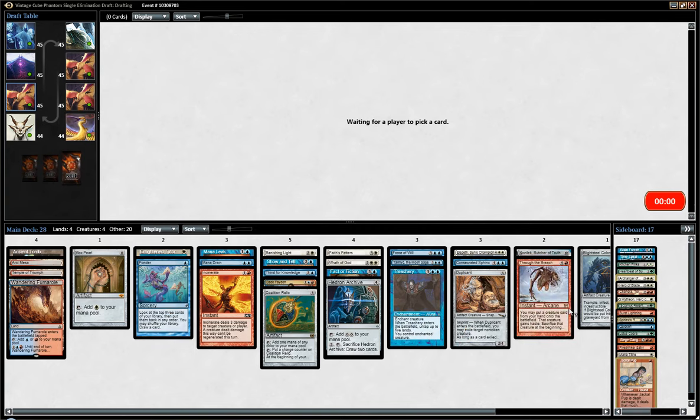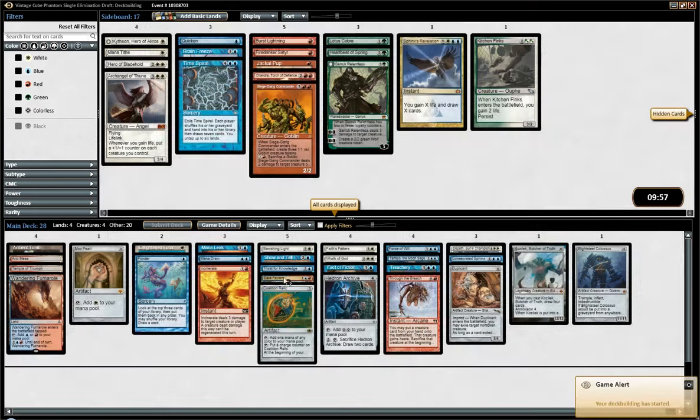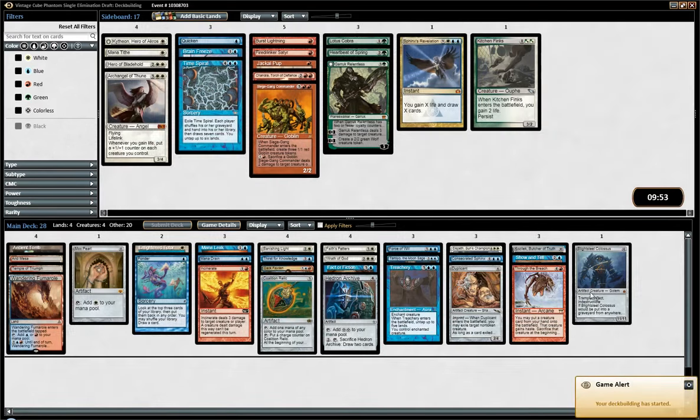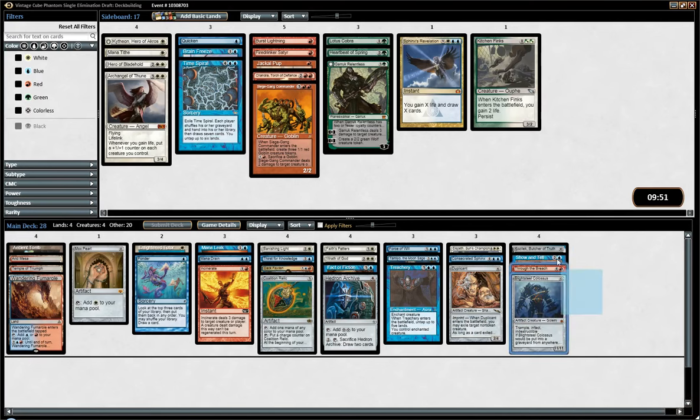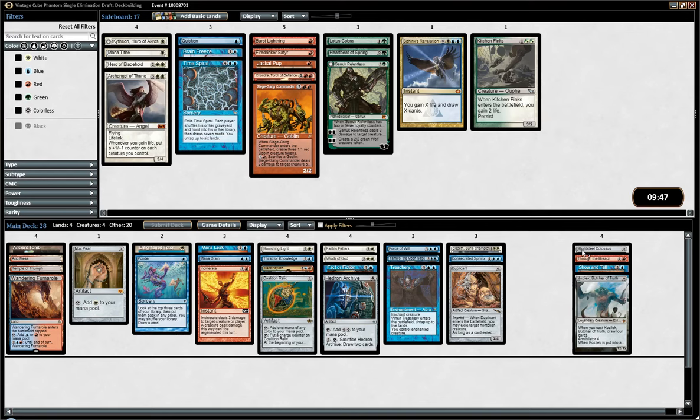Blue-white control with a Through the Breach Show and Tell package. The deck is pretty cool — I like it. I just think it would probably be better if instead of these four cards I had maybe some more two-drops, maybe something like a cheap removal like Swords to Plowshares. It's funny though — it's like blue-white control but with a twist.